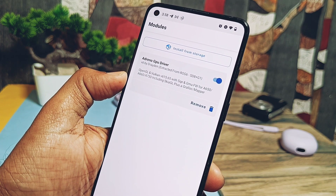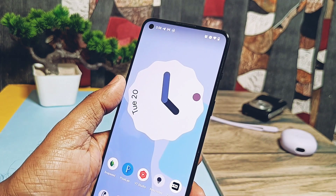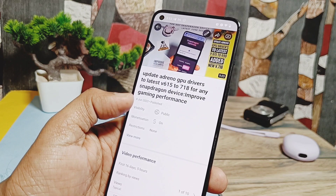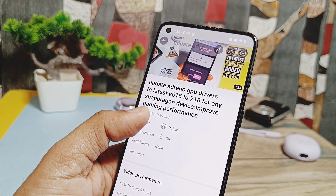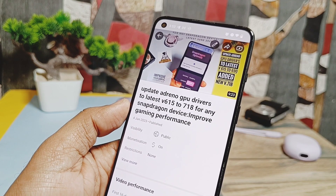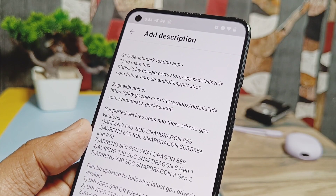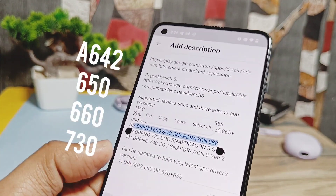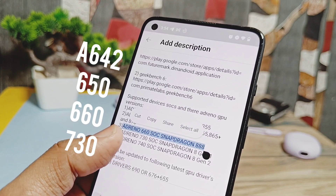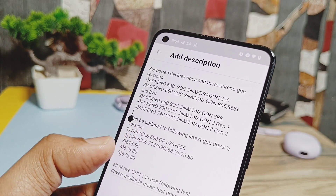Your device must be rooted with the latest Magisk version. Please don't try this on TWRP. To avoid the problem of people not watching the full video, I have added a password-protected file and its password is given at the end of the video, so you have to watch till the end. These drivers are compatible and tested for Snapdragon SoCs that have Adreno GPU versions 642, 650, 660, and 730. It's not working for Adreno 630, but it may work on 640 — not confirmed.